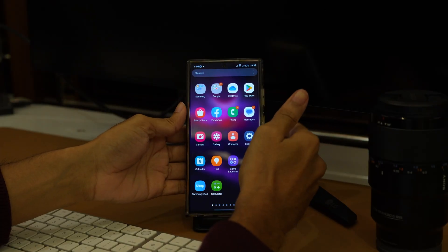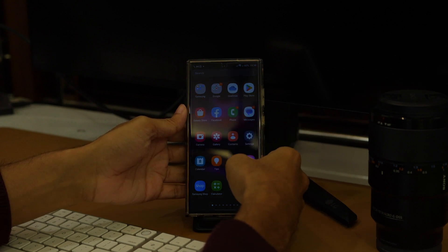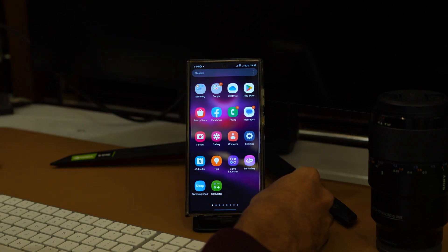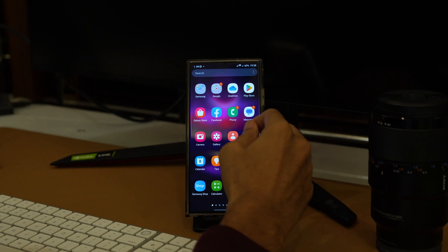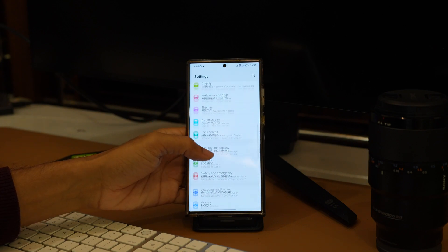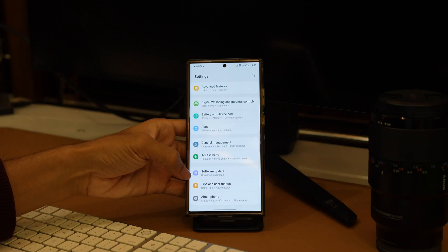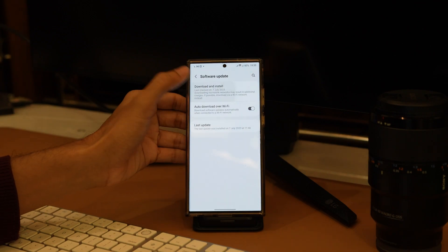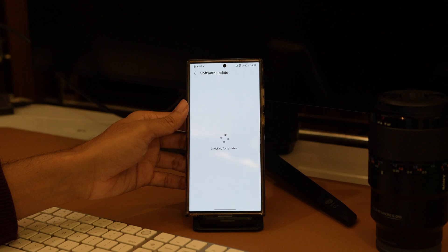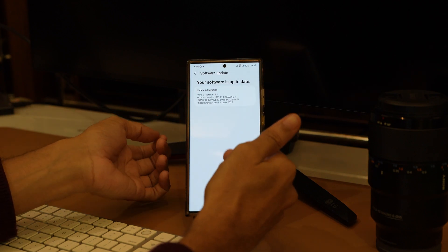If you haven't updated your device in a while, you could be missing out on the latest security features, performance enhancements, and important bug fixes. Samsung consistently pushes updates to their flagship phones to improve performance and resolve known issues. Open the Settings app on your device, scroll down to find the Software Update option, and tap on it. Tap on Download and Install — your device will now check for any available updates. If an update is available, download and install it. If you have already updated to the latest version, you can proceed with our next method.